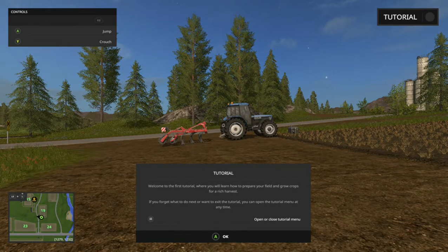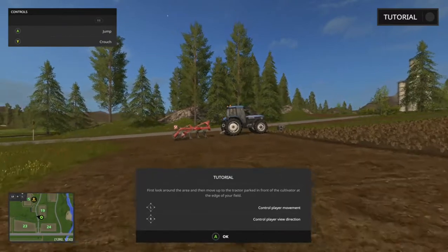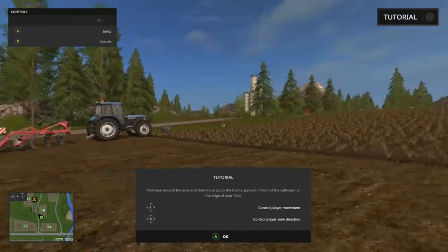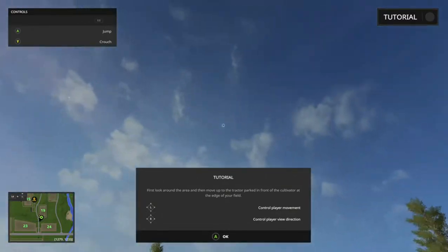I'm going to say OK. When I press A on my controller it makes me jump, and Y makes me crouch. First, look around the area, then move up to the tractor parked in front of the cultivator at the edge of your field. L allows me to move around — forward, backward, left and right — and R allows me to look around. This is beautiful, really beautiful.